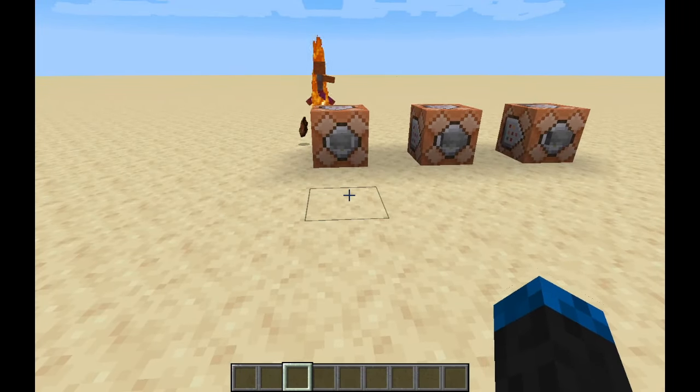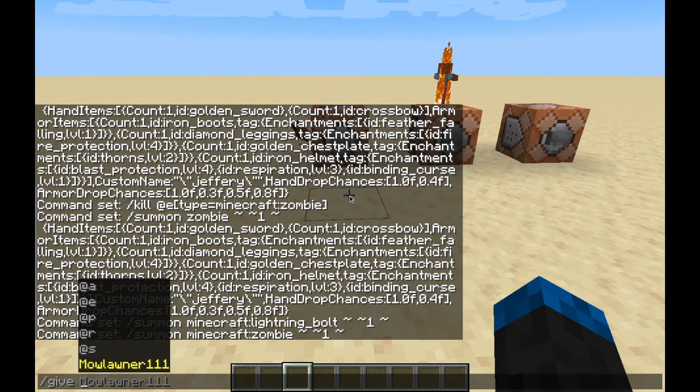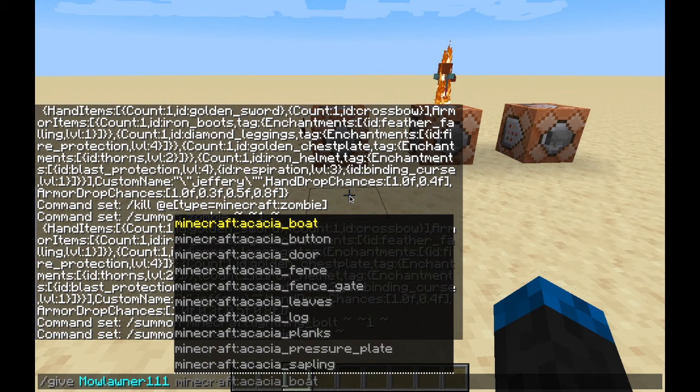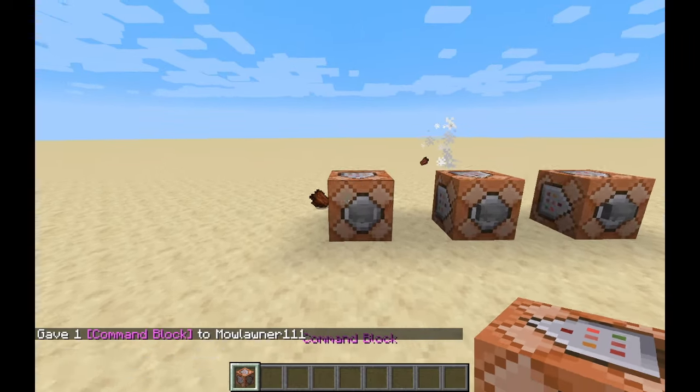So I'll show you guys how to do this. What you're going to do first is you're going to type in forward slash give, your name, a command block. And that's pretty much all there is to it. You just hit enter, you got a command block. First step done.